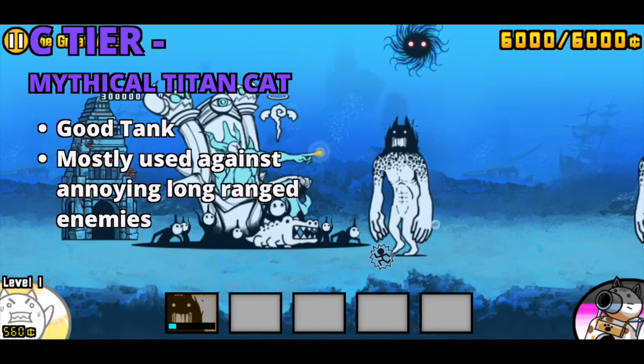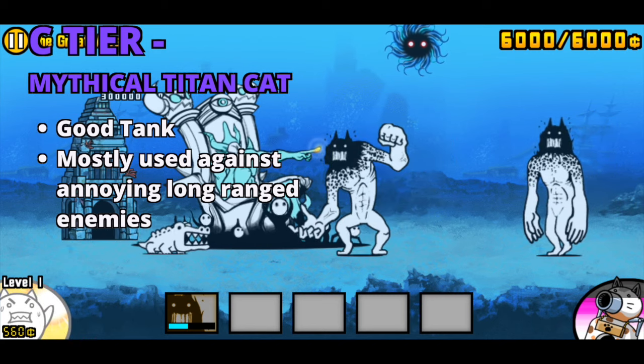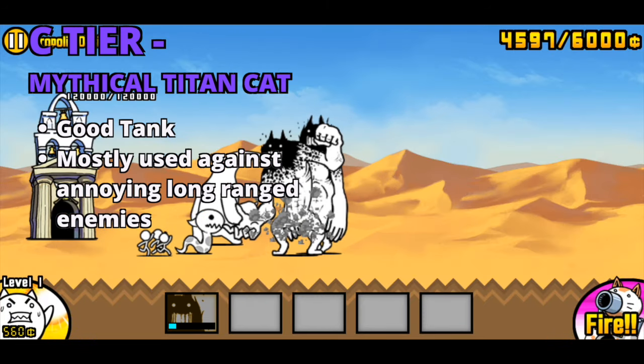In C tier, we have Titan Cat. He is an all-around decent tank who is able to tank hits and chip down ranged units such as Kamal and Master 8. He can also clear out peons with his area attacks.